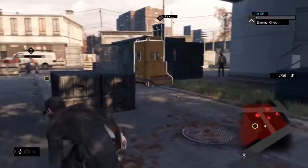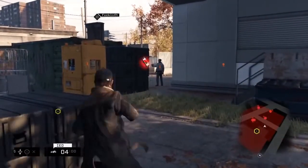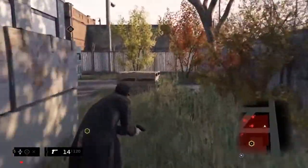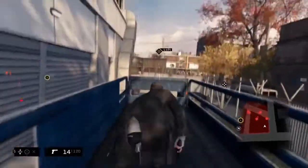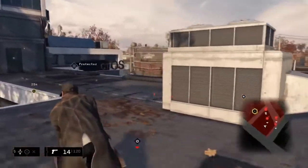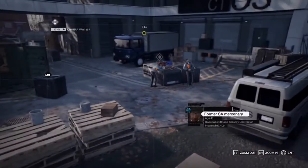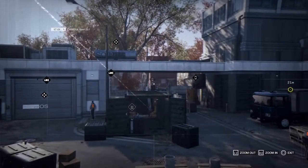Hacking in Watch Dogs is all about player expression. Let's set an improvised explosive device so we can hack it a little bit later. You'll also notice Aiden's low profile stance — this indicates when the guards are unaware of our presence. We'll try to reach the upper level of the building to see if we can gain a vantage point over our opponents. Everything in the environment can be hacked, so we're going to make some dynamic cover. We'll use this forklift to lure the guard towards our IED that we set earlier.